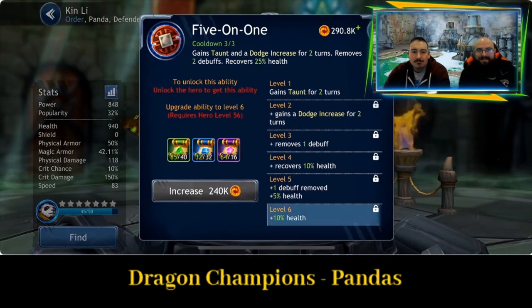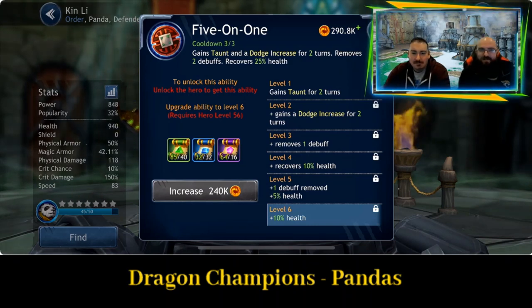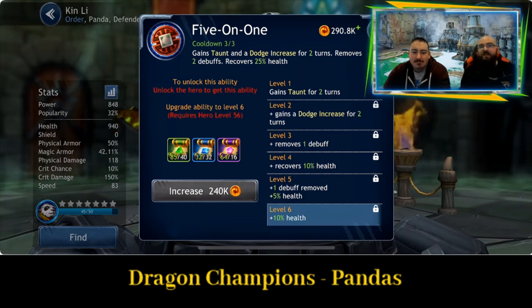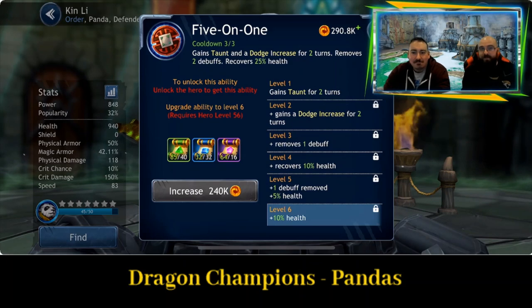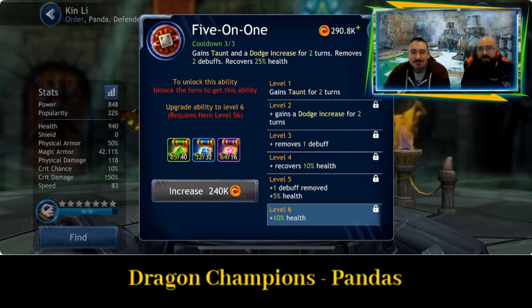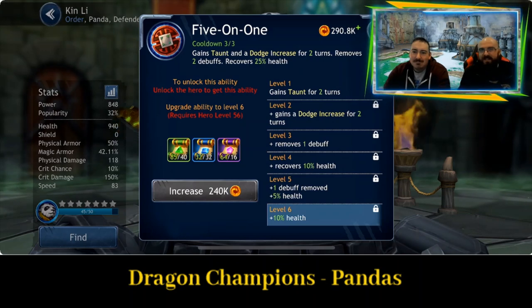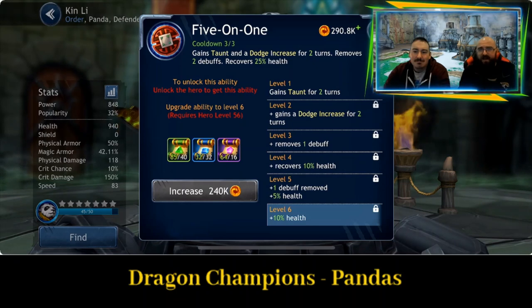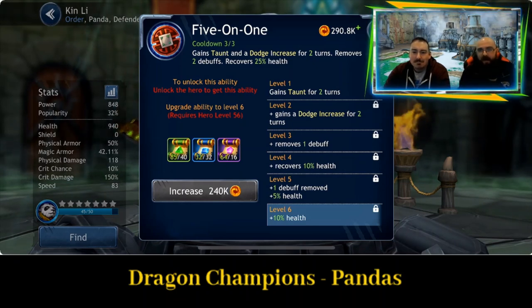Five on One — doesn't sound good. Gains taunt and a dodge increase for two turns, removes two debuffs, and recovers 25% health. One of the better taunts. If you compare it to Atom from the last video, you can see this is more consistent — you're gaining dodge, recovering health, and removing debuffs. A much better choice for a tank than Atom.